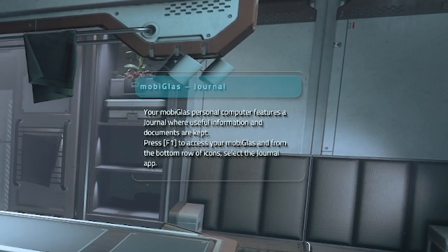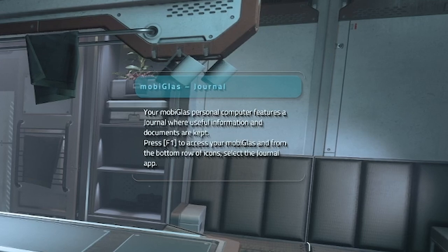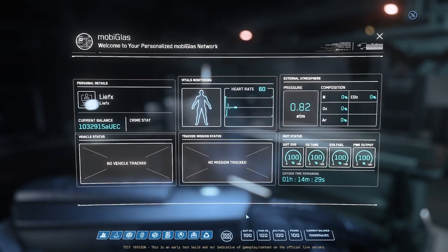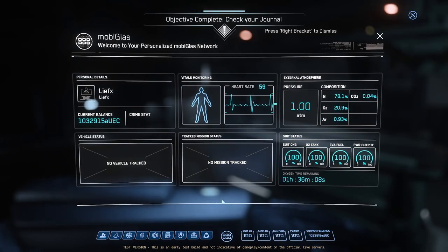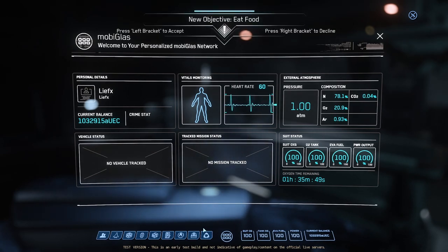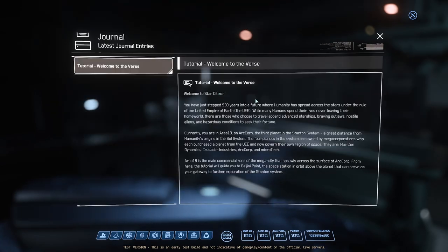Your Mobi-Glass has personal features — journal, documents are kept there. Press F1 to access your Mobi-Glass. Check your journal. I think it'd be nice if they highlighted the journal, but letting a player navigate and discover stuff — like finding the mouse cursor and realizing they can click things — sticks in the player's brain a lot more. But guiding them towards those things is, I think, very important here.